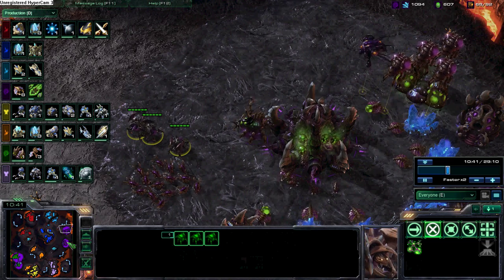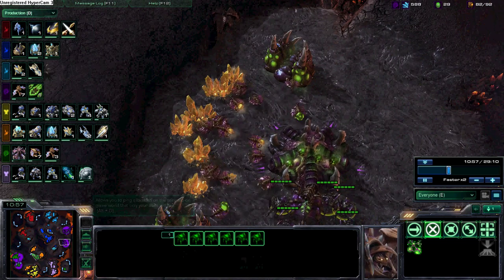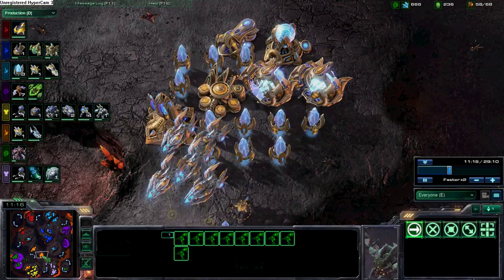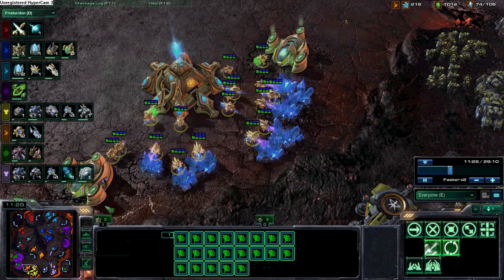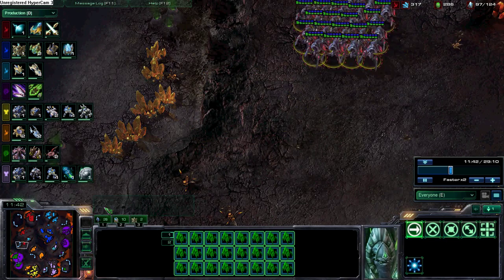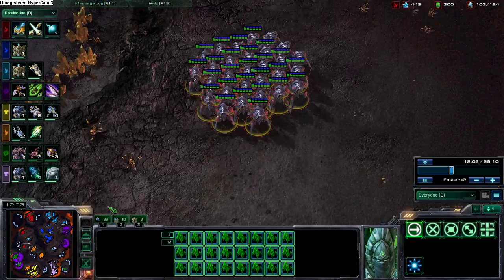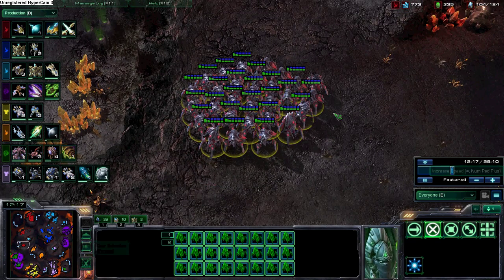Nah, it looks like he's going for air — Mutas, that's right. Green's going for air; that's one person on No-Go's team. And I think Purple's going 7 Mutas now. He's already got an upgrade going, and I think he finished an upgrade a few seconds ago. I think he's going upgrades before he gets the actual air, which is a seriously bad idea. Red is going Heavy Stalkers, and if he attacks now he actually will have a chance of killing. He's got one upgrade going for each, and he's got an Observer just in case.